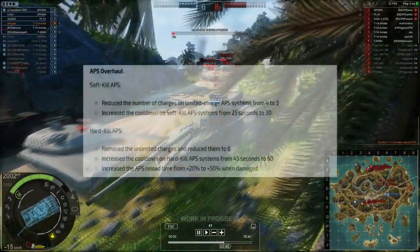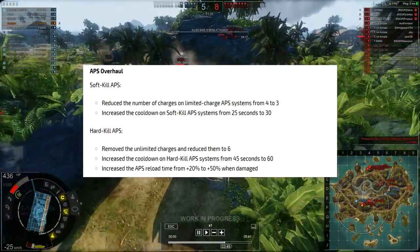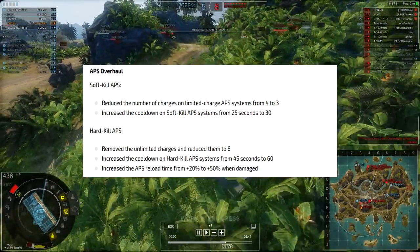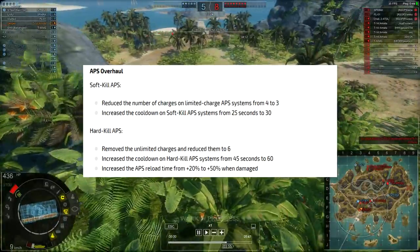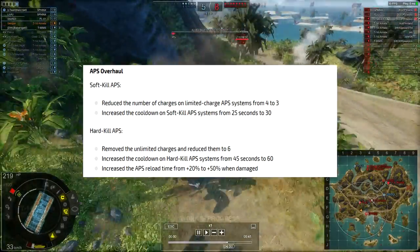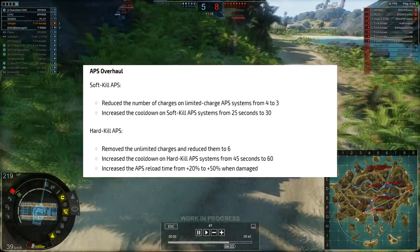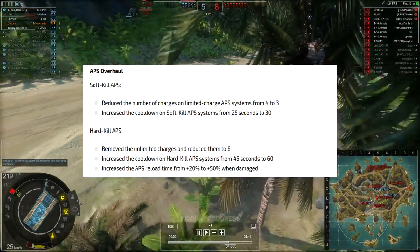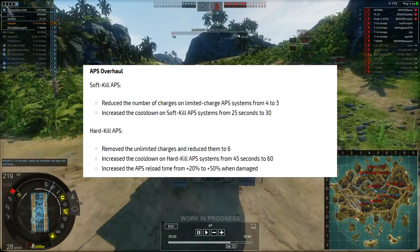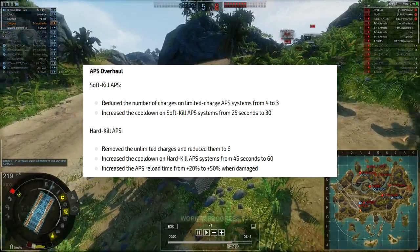Active protection systems have also been changed. With regards to soft kill APS, the charges have been reduced from 4 to 3 and the cooldown between each charge has been increased from 25 seconds to 30 seconds. Hard kill has also had some nerfs: unlimited charges are now gone and have been reduced to a maximum of 6. The cooldown has been increased from 45 seconds to 60 seconds, and when the APS is damaged, it now has a +50% modifier as opposed to a +20% modifier for the reload time.